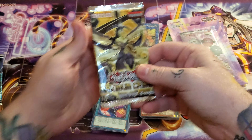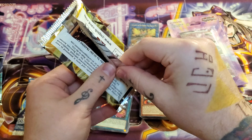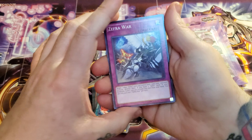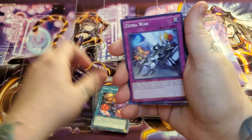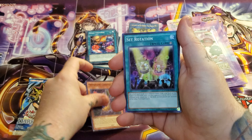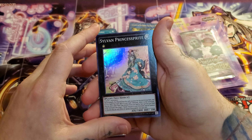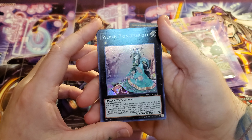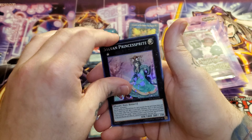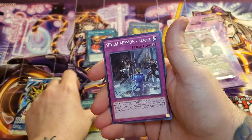Maximum Crisis — can we get an Ash out of this? Oh man, that would be some pack, some mystery box honestly. Unfortunately, I thought it was rarer than a Super. It's only Sylvan Princess Sprite — not even a very good Super to get, honestly. And Magician's Restage is our rare.